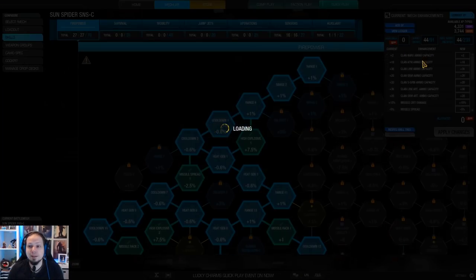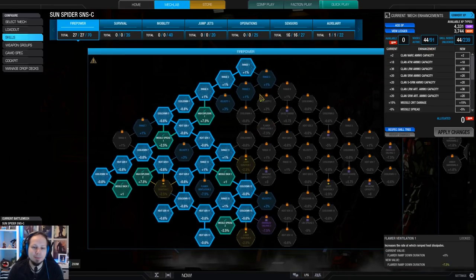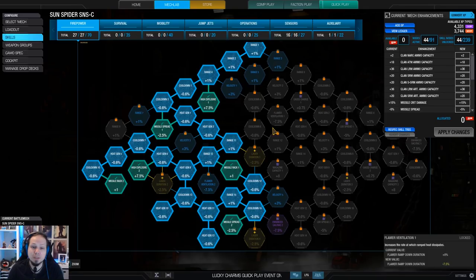As you can see, the build is very far from being mastered — actually it's halfway mastered here. So I have invested into the left side of the firepower tree. I wanted cooldown, I wanted the missile nodes, and I wanted heat gen.